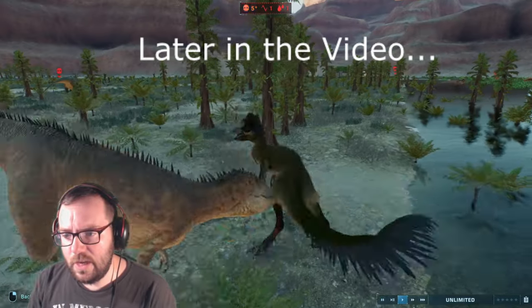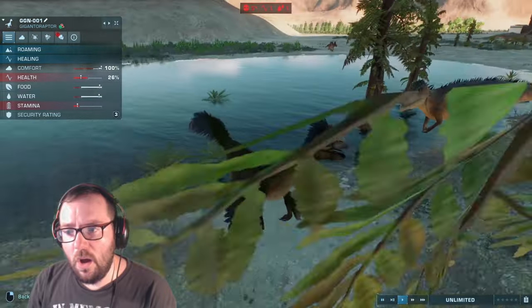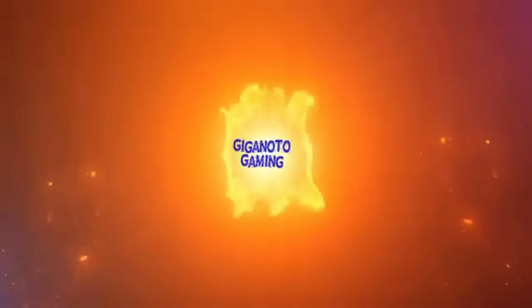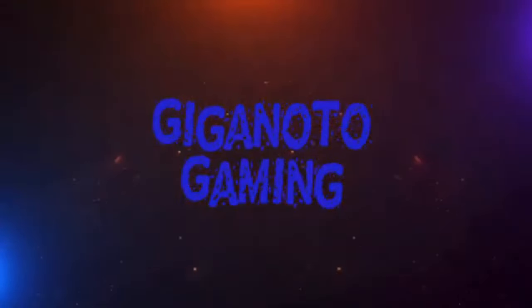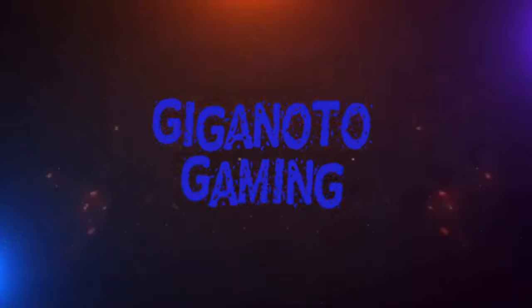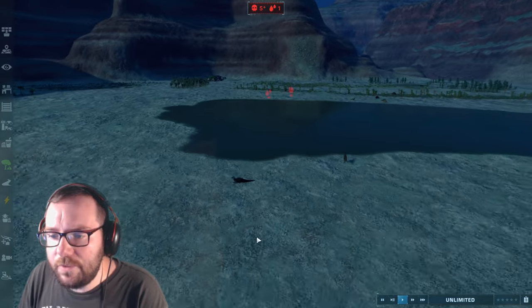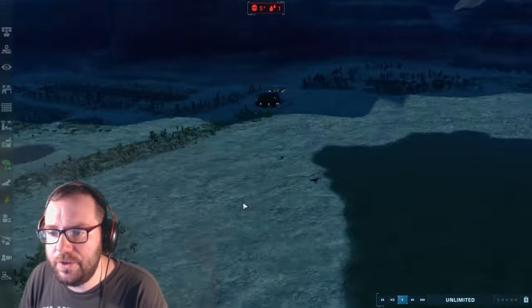They're basically just giant turkeys, these guys. The hell just happened there? What is going on, guys? Welcome to episode 3 of season 4 of Jurassic World Evolution 2.